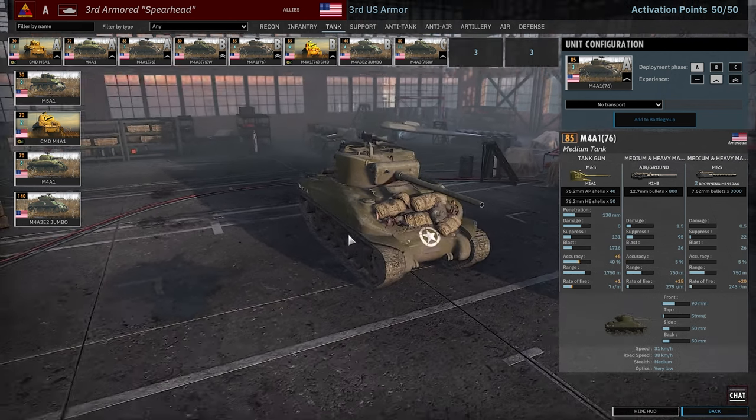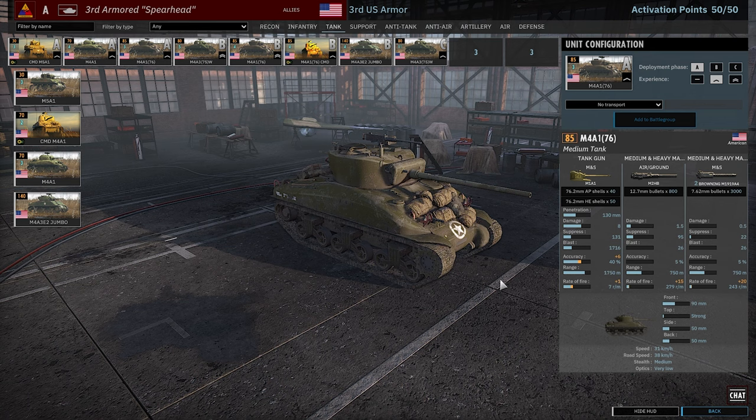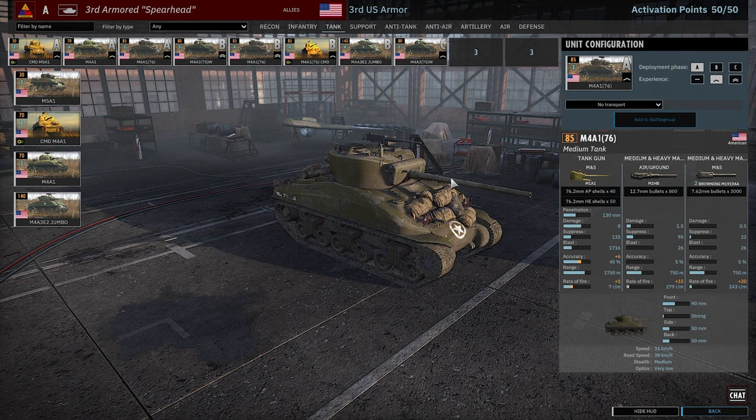The last card in A-phase is the M4A176, which is a lovely little tank at only 85 points. You get 130 millimeters of penetration with your normal Sherman statistics outside of that. This is a very solid unit — this is what I always want all Shermans to be when I'm using them, because it actually kills all the tanks. It eviscerates infantry just the same as the normal Sherman does. This unit really is the whole package.